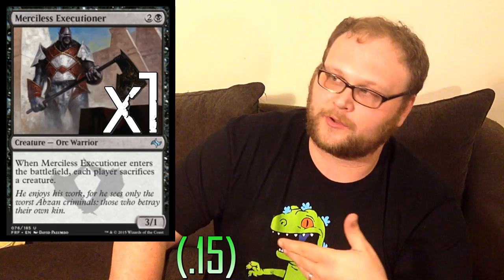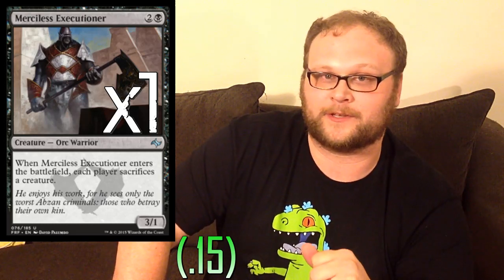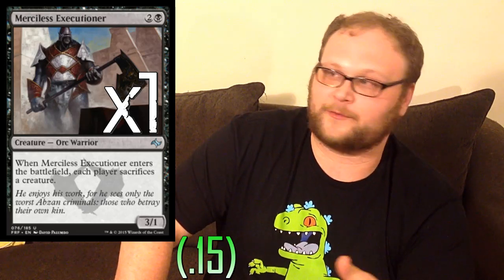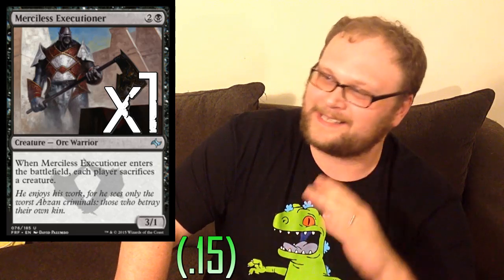Just a silver-bullet single copy of Merciless Executioner here. The Warrior creature type is awesome, and it protects us against creatures like Ojutai and Silumgar the Drifting Death, which will often be the only creatures they have out. Blood-Soaked Champion is a really good target if you don't want to let go of your Executioner. Having a 3-power guy is really good with creatures like Arashin Foremost. There are definitely reasons to play at least the singleton copy of Merciless Executioner in this format.